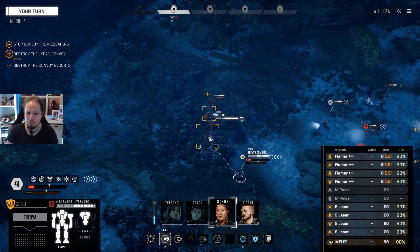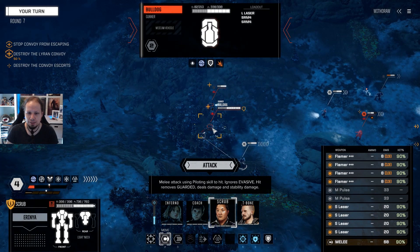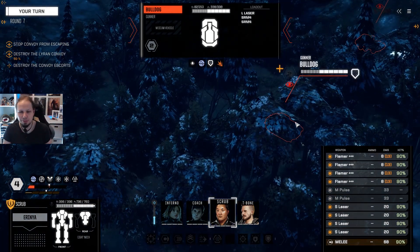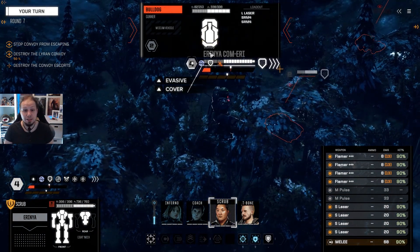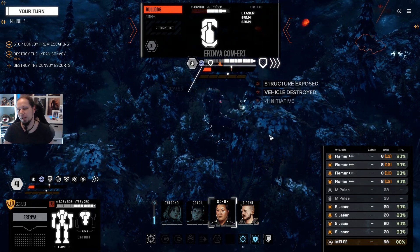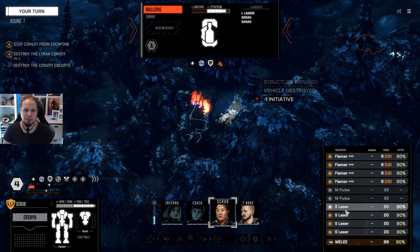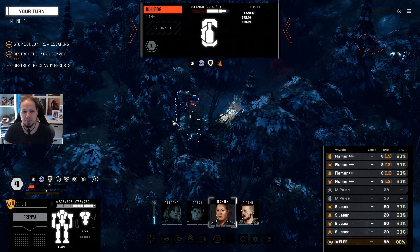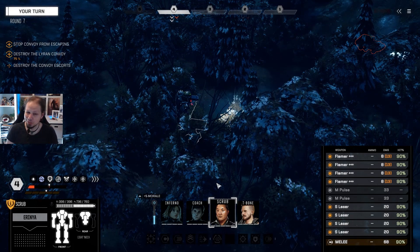We do some tank stomping here — I think the Bulldog is scarier than the striker so we go for this guy. Shoot everything — I don't care. I think the melee attack, if it hits, will be enough. But better safe than sorry — if we didn't get that we might have destroyed him with regular weapons. Looking good — two and a half skulls still.